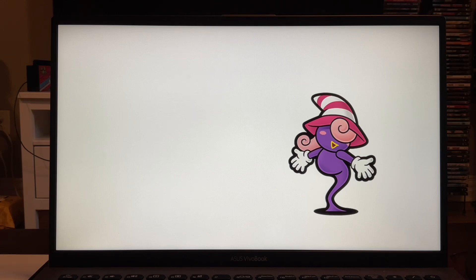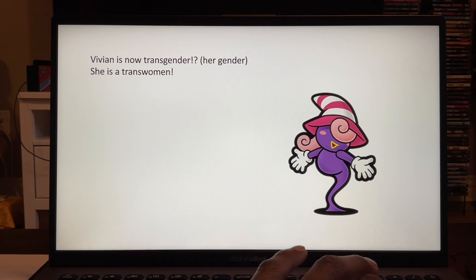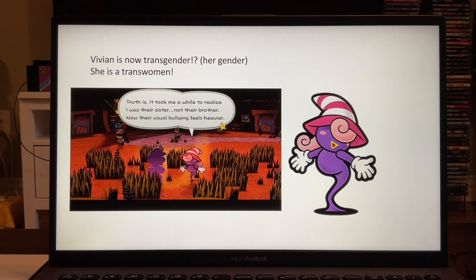Now let's talk about Vivian herself — something new about her. Vivian is now transgender. She is now a trans woman. Because in the original she had a bit of a transgender line back in the Boggly Woods area. And this time, the new dialogue reads: 'Truth is, it took me a while to realize I was their sister, not their brother. Now their usual bullying feels heavier.' That is a new voice line from Vivian.